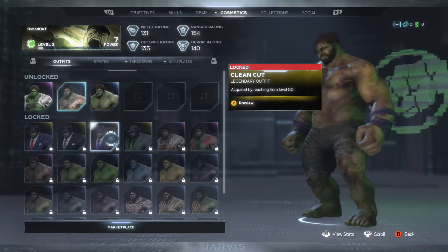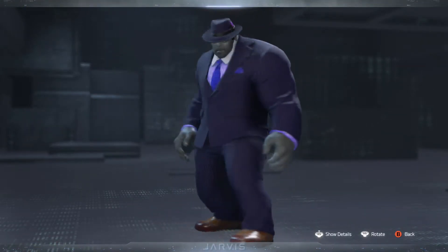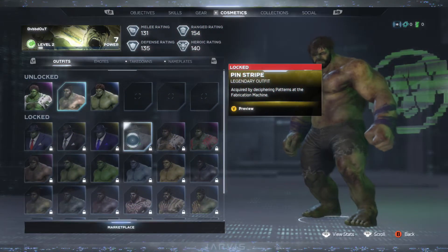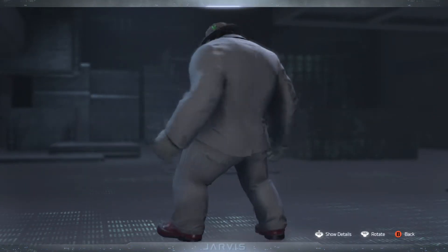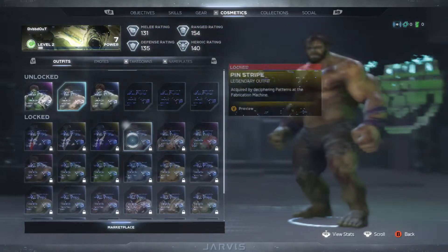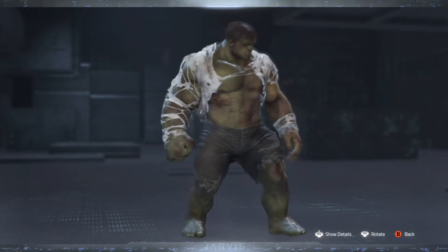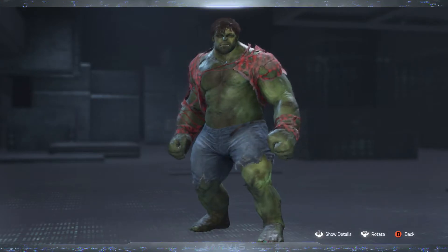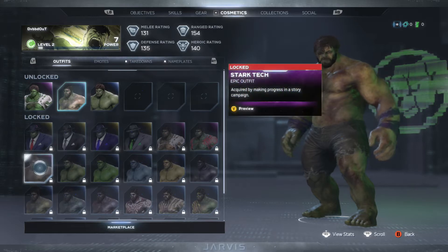After that we're going to have the Clean Cut skin, then the Pinstripe skin following that. Then we have the Berserk epic outfit — looks similar to the one I already had unlocked — and we have the Manic outfit. After that we're going to have the Star Tech outfit.